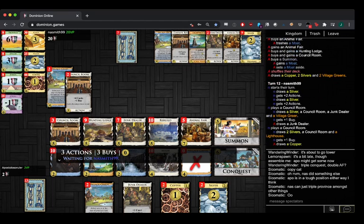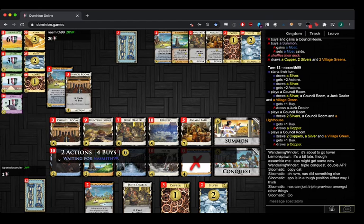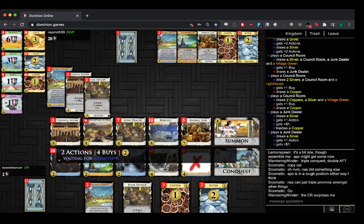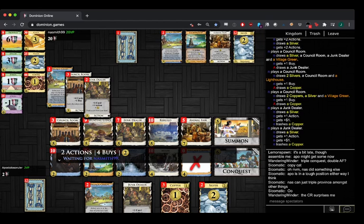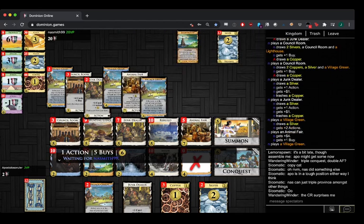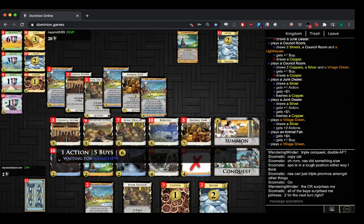Draw your deck with eleven Silvers already. No coppers — thirteen Silvers. He can only play one Village Green for next turn, so maybe next turn is a bit worse. Five Conquest — ten Silvers. That's thirty-two. Like five blocks long. I like Provincing, I'm not sure if that's the best play. Naismith can take several Provinces here — there could also be some Conquest and another Council Room. There's a lot you can do with 32 and 5 buys.